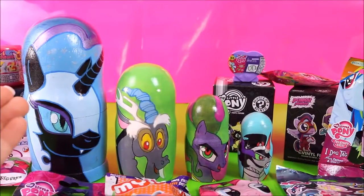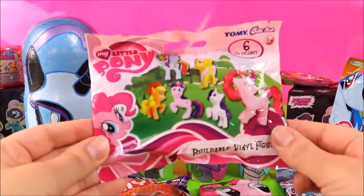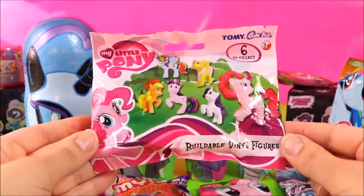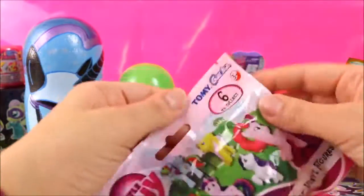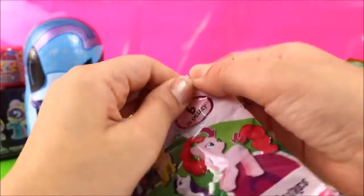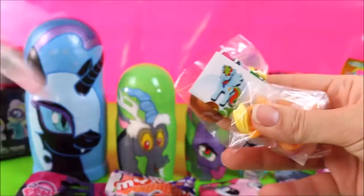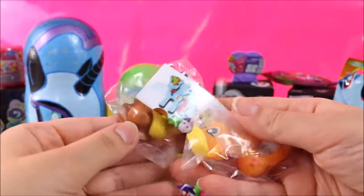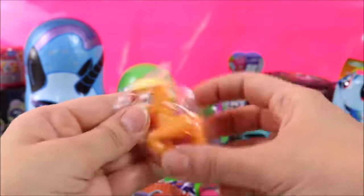So I think I'm going to have to use some My Little Pony friendship magic to get us some surprises. Wow! Check out all these awesome surprises. So let's get started. I think I'm going to start with these My Little Pony buildable vinyl figures. I wonder which one we'll get. Applejack! This one is a new one! So let's build her up!